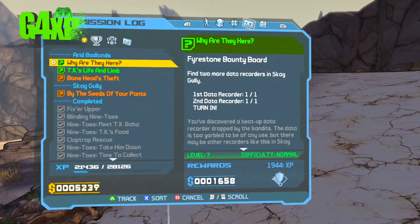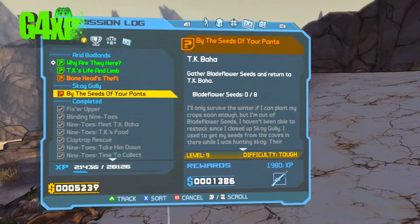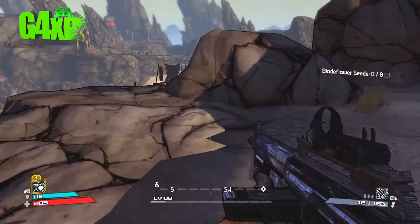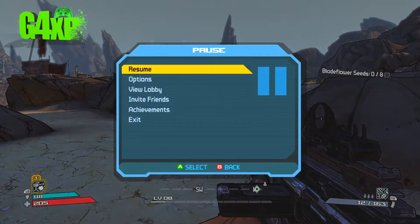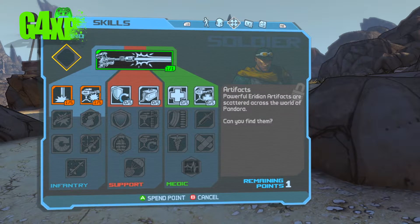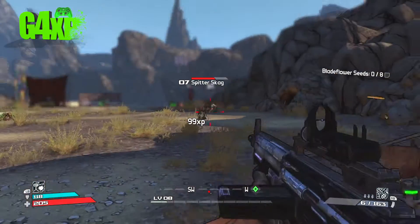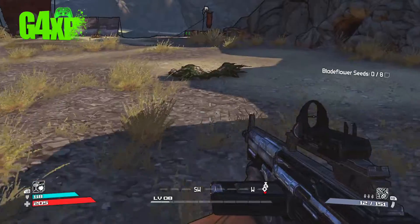Everything is full. Do we have any other missions to do in here while we're here? Oh yeah — Bonehead theft, which is level 10, which we might just not do at the moment. We've got one in Skag Gully. I'm sort of interested to find out what's going on in that area across there. Before we do that though, we're going to spend our skill point — go for bullet damage.